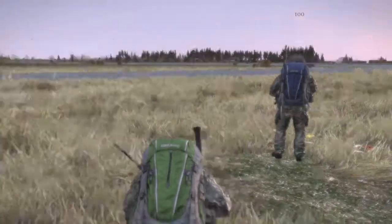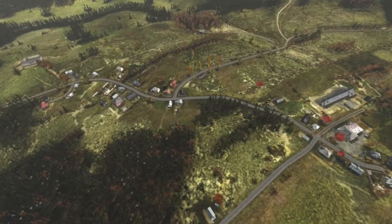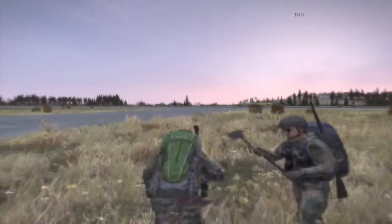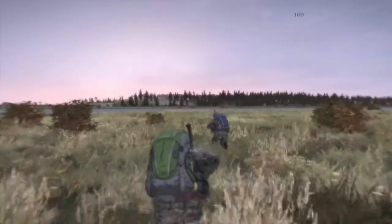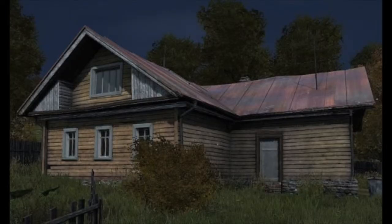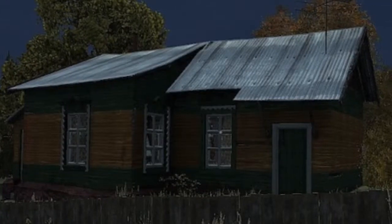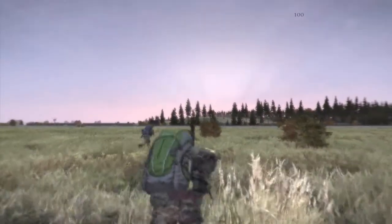We are going to be starting with civilian loot. Residential buildings make up the majority of the buildings in towns and cities, and they are divided into three types of houses. One-level buildings only have food and drink and they don't always even have loot. The buildings I am showing you right now are the only ones you would want to spend time searching, if you even want to search them.